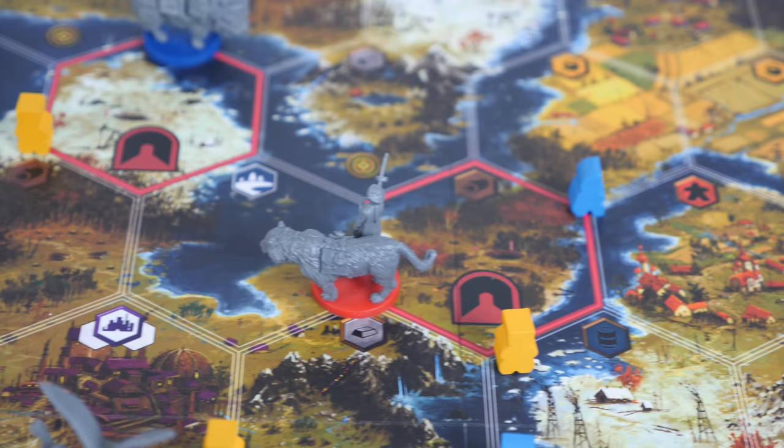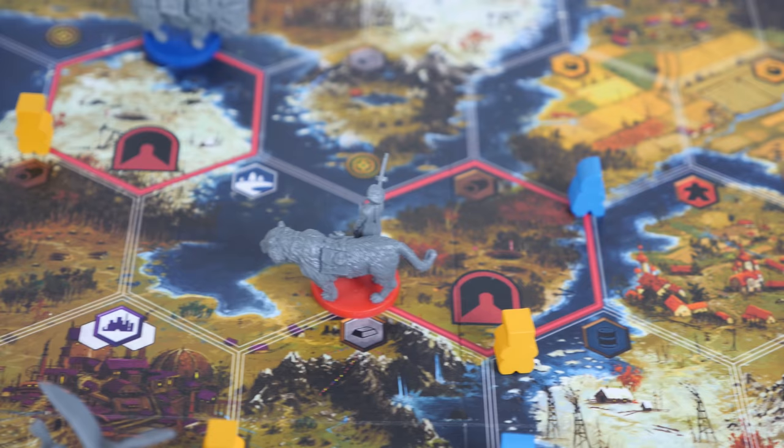Scythe is a two-player game that takes place in an expansive nature preserve filled with rare and magnificent endangered animals. Players take on the role of poachers who have infiltrated the preserve and are trying to hunt down the animals before the park rangers can bring them to safety.